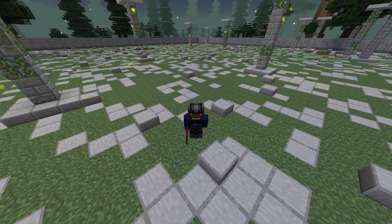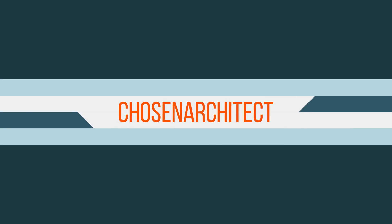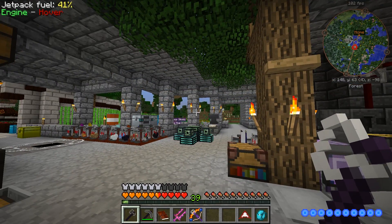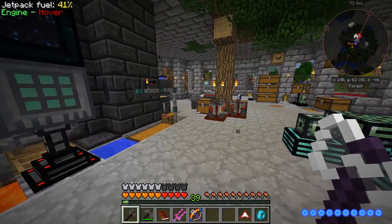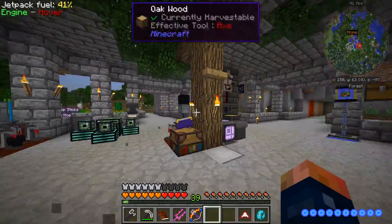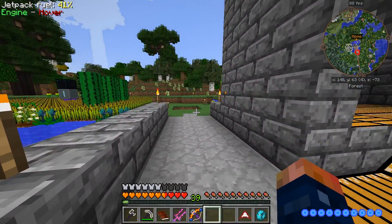Hey guys, welcome back. This is Chosen Architect, and today we're gonna be finding some bosses in the Twilight Forest. Hopefully you guys are ready. There is a lot that we have planned to do today, and that is to go back into the Twilight Forest and kill ourselves a Hydra.